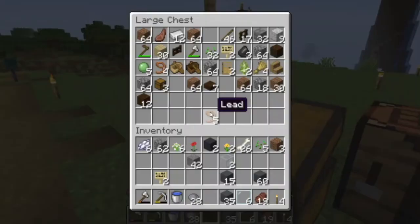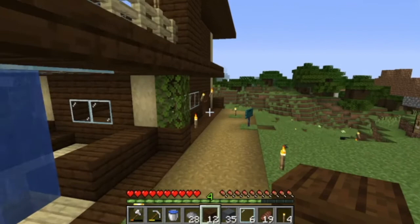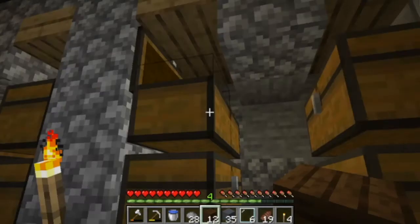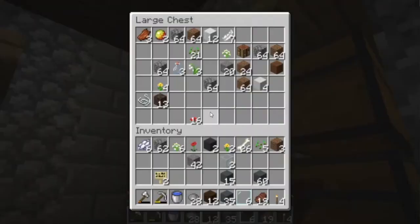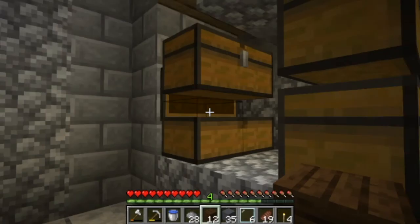I'm just going to dig up the floor and replace it with dark oak planks - yes, I know what they're called. Let me find as many dark oak logs as we have so I can make a bunch of dark oak planks. Anything in here? Nope. Nothing in any of these chests. I think you said in your store you'd have some?